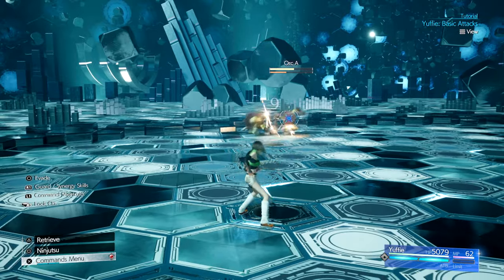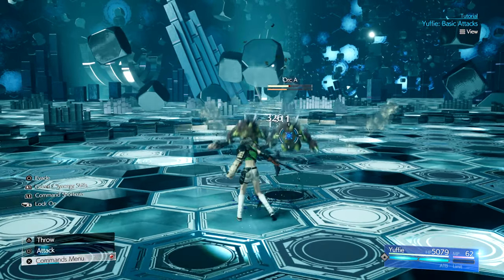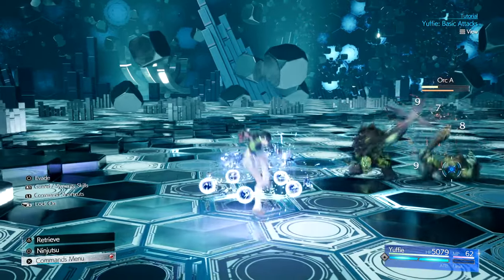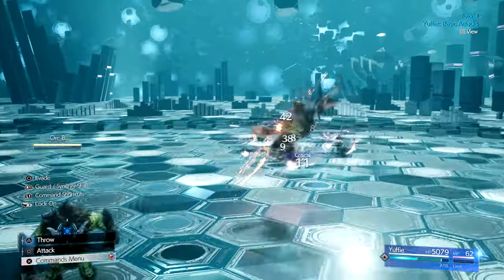This attack is not very effective against airborne enemies. The more weapons that you collect with Yuffie, the wider her variety of abilities becomes. She starts with two abilities: Art of War and Brumal Form.